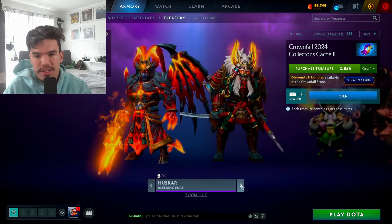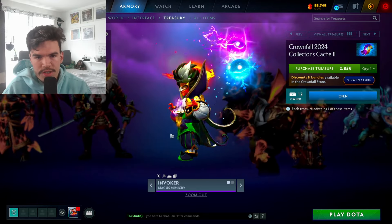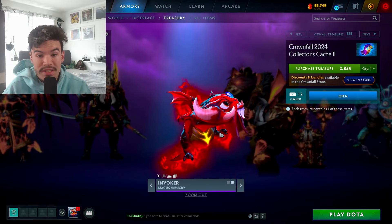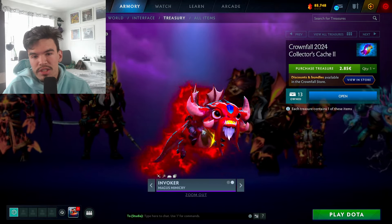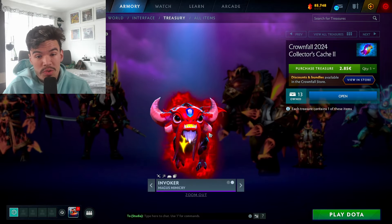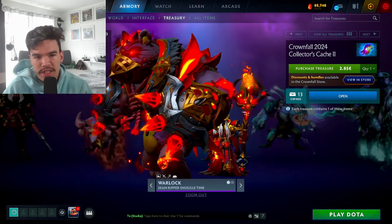Huskar samurai set — I actually think it's really good, I quite like it, it works well. Invoker — another persona set. Look at this freaking Forge Spirit, it's called Mage's Mimicry, probably because the Forge Spirit looks like a freaking courier.